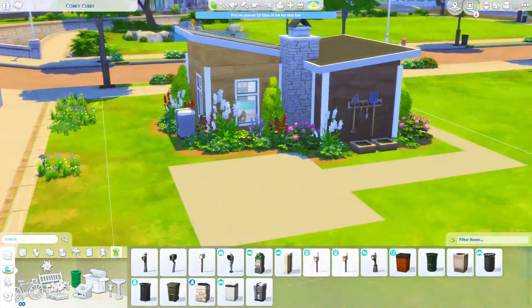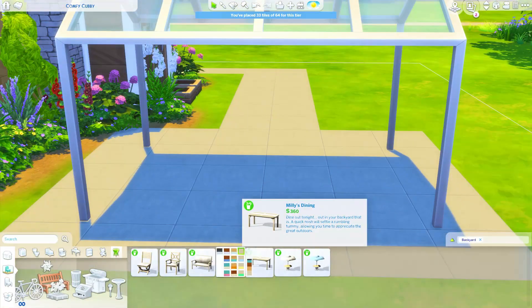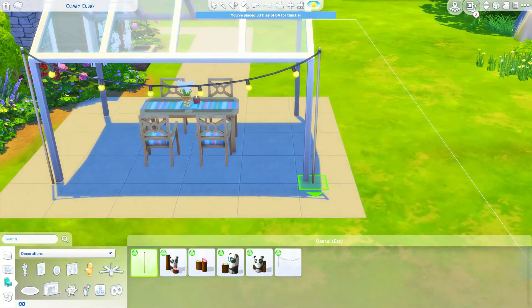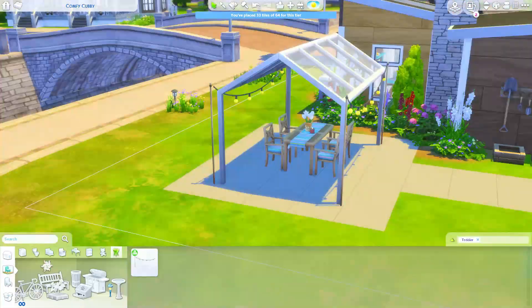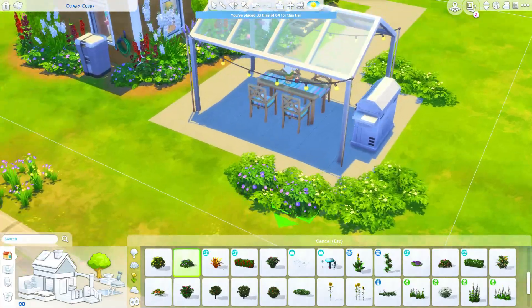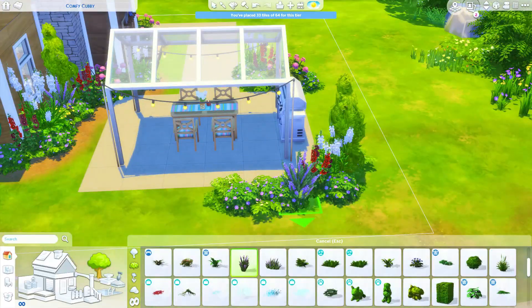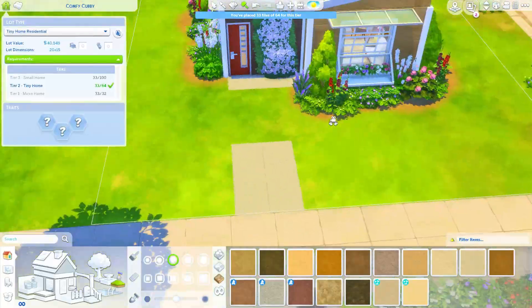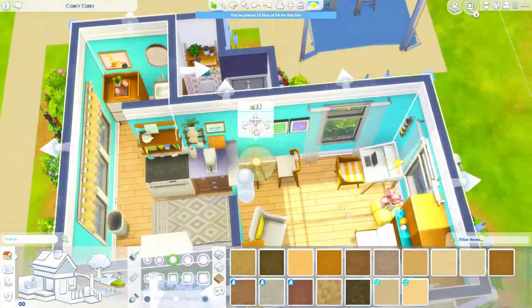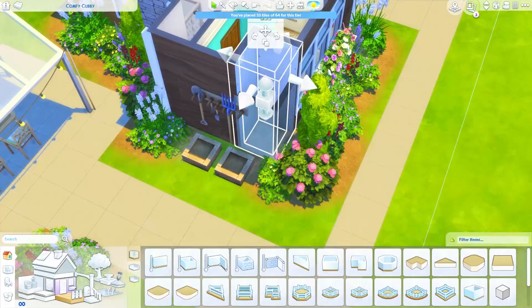I would 110% live here if I wasn't basically a hoarder. I have a lot of books, so the bookshelf TV stereo combo would not be enough. I felt this little micro home needed a nice little backyard patio area without adding a foundation, so I put a picnic table out with a grill and a little overhang from Get Together. Then I wrapped up the landscaping and I was like — what the heck put me one tile over? I could not figure it out. I was looking at the room like, where is the extra tile?